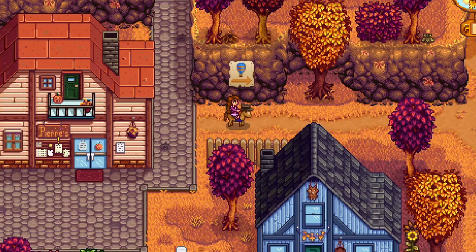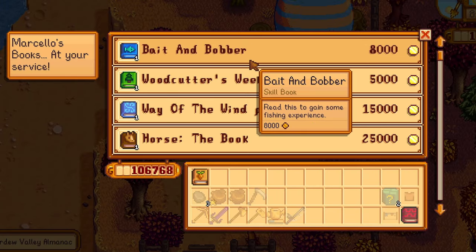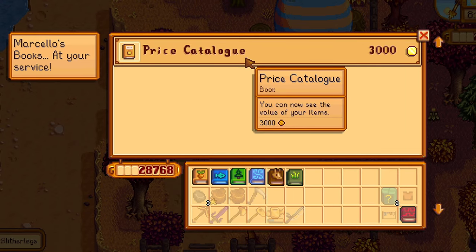The 1.6 update now offers skill and power books such as the Stardew Valley Almanac, Fate and Bobber, Woodcutter's Weekly, Way of the Wind Part 1, Horse the Book, Old Slither Logs, and a price catalog.